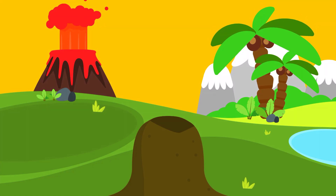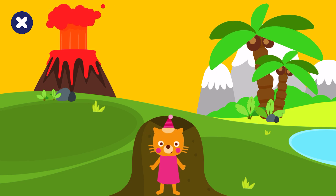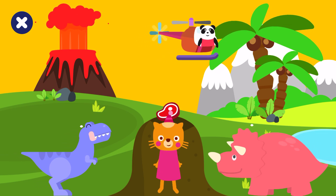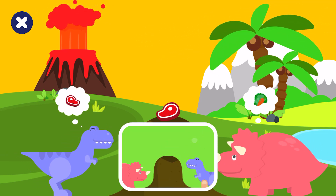Hi there! It's feeding time for the dinosaurs! Look — there's Lisa! Let's say hello! Hello! Look, it's bringing some food! Let's feed it to the correct dinosaur. Feed the meat to the carnivore! Drag the food to the correct dinosaur!